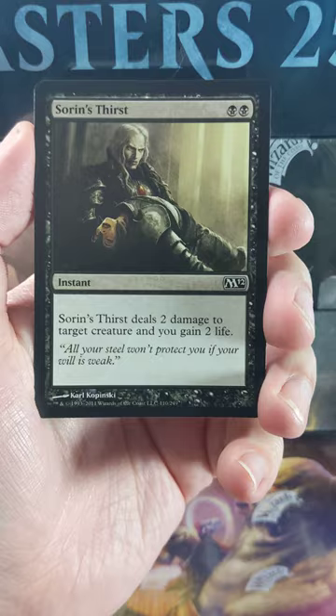Lifelink. Look at that. Gorgeous. Bonebreaker Giant. Sorin's Thirst — nice little two-mana instant to drain.